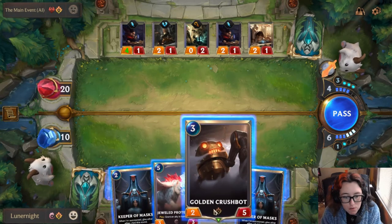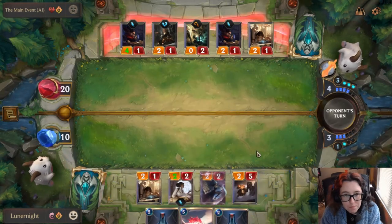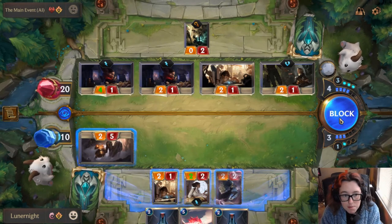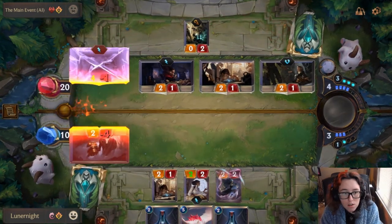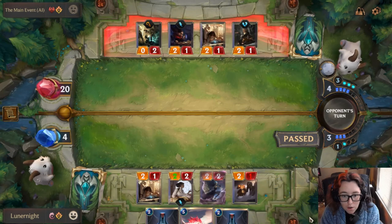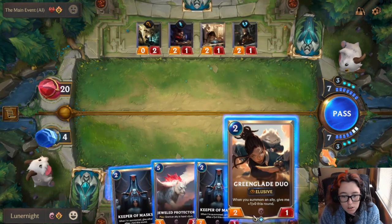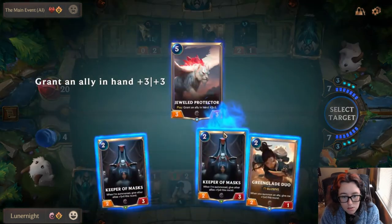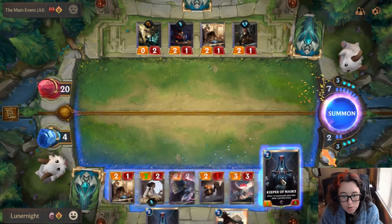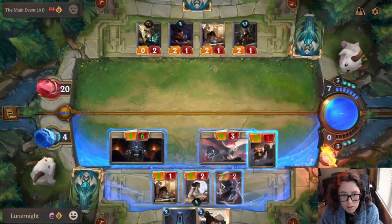I could play this guy, but he would only grant stuff there, and I really want him to kill him. So I'm going to summon this guy. I'm going to go ahead and take the six damage. I'm going to attack. Let's see — we're going to do this, and we're going to use it on there. Now they can react, and then I'm going to play this. Now I'm gonna attack with everything, and I guess they'll just do what they can.